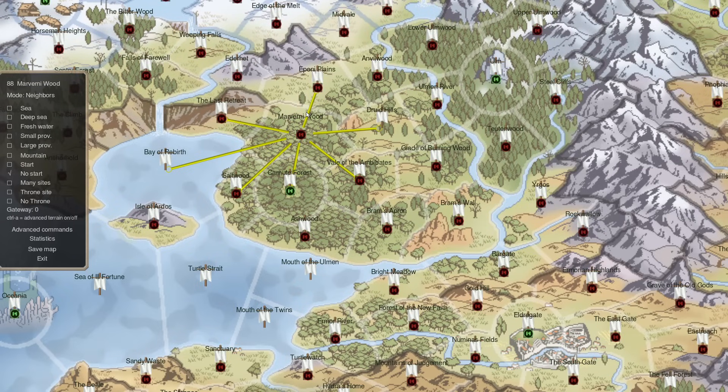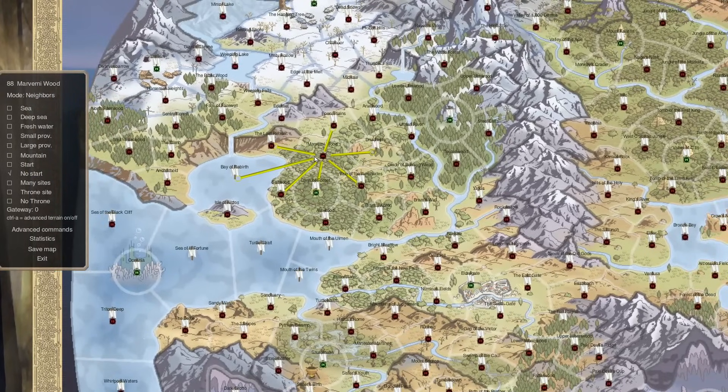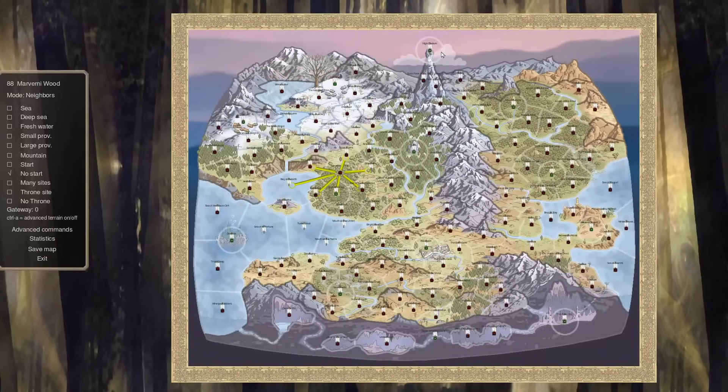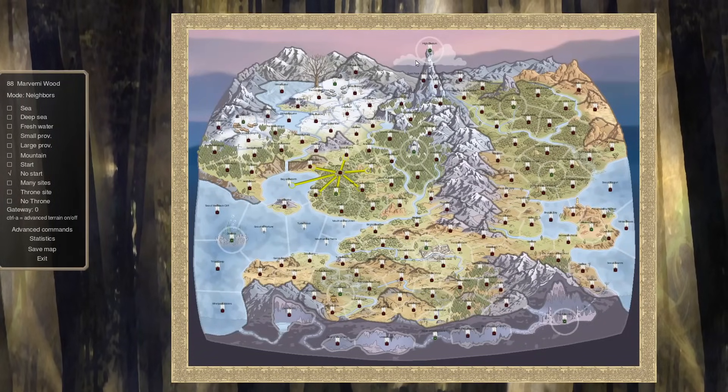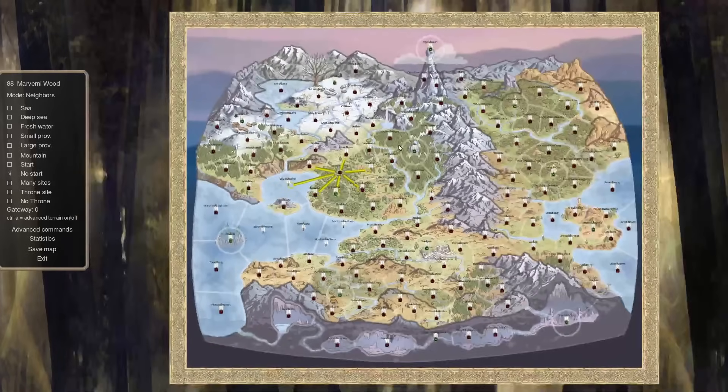The good news is that most of the time, provinces aren't going to terraform. Terraforming is really something that happens with a few specific nations like late-age Titus and Asphodel, and otherwise in very specific scenarios like once a global goes up turning everything to wasteland or forest. For the most part, there won't be a ton of terrain change. Old maps are still supported, so especially for single player, go for it — play on the most beautiful maps you have.